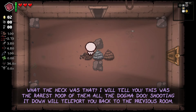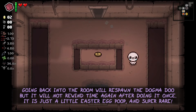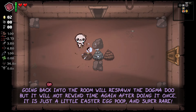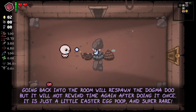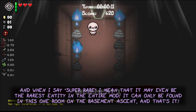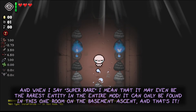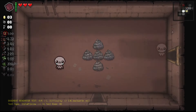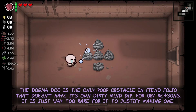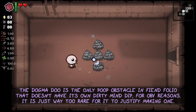This was the rarest poop of them all — the Dogma Doo. Shooting it down will teleport you back to the previous room. Going back into the room will respawn the Dogma Doo, but it will not rewind time again after doing it once. It is just a little easter egg poop and super rare — it may even be the rarest entity in the entire mod. It can only be found in this one room on the basement ascent. The Dogma Doo is the only poop obstacle in Fiendfolio that doesn't have its own dirty mind dip, simply because it is just way too rare to justify making one.